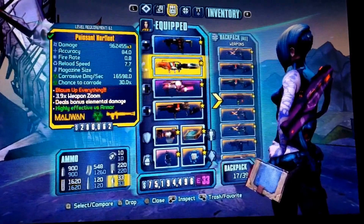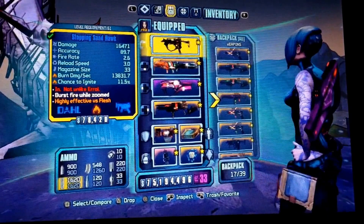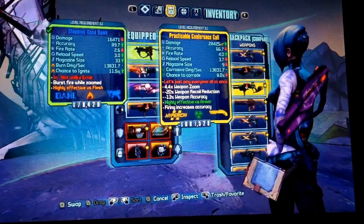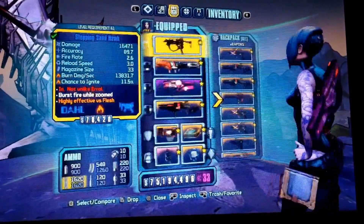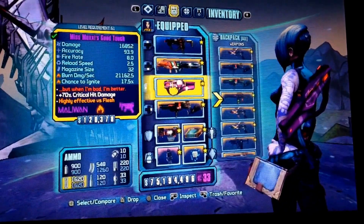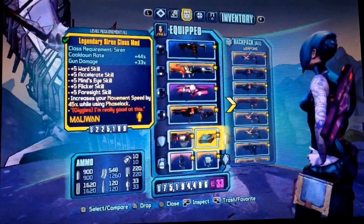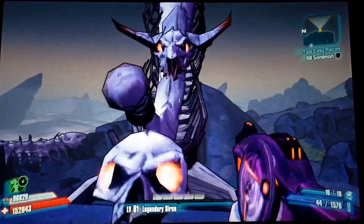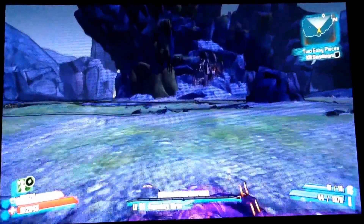There are a few weapons you'll need, but the main weapon is the Ruby — the fire SMG you can get from Moxxi by tipping her $100,000. When you tip her she gives you the weapon. It's good to have an Infinity pistol as well, but it's not required. The main reason you need the Ruby is to regenerate your health.